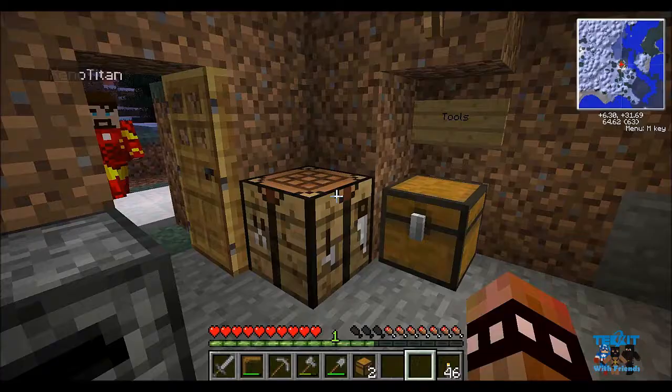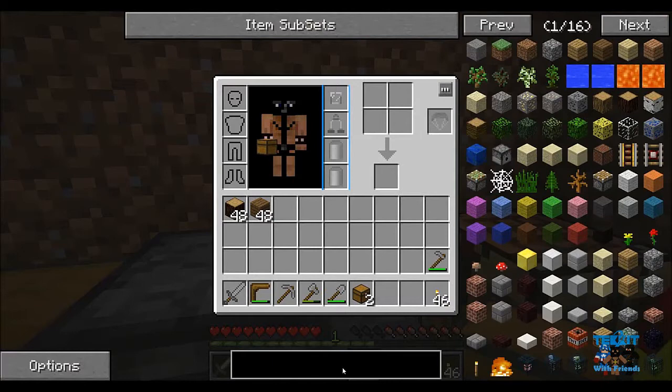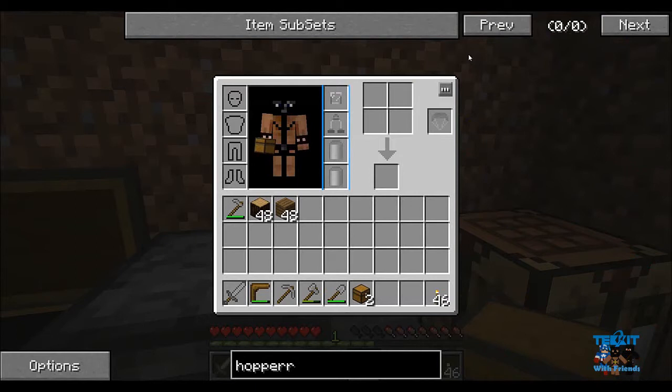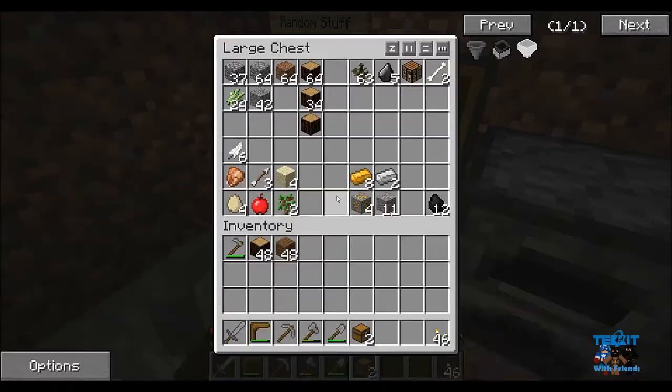I'd say just for wood — we can always expand the hovel remember. I'm just gonna look at how to make a hopper again because I forgot. Then we could probably do like a hopper drop-in box type thing. That's the copper ringing — so we've got 11 iron ores in that chest.